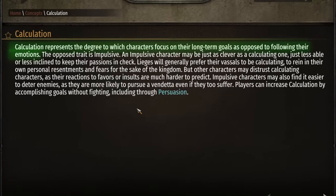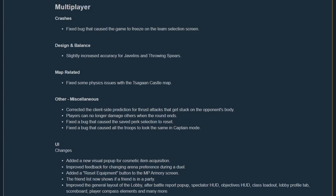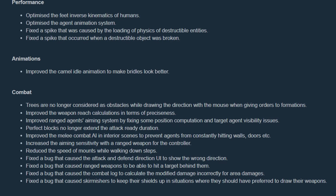Calculation, for example, represents the degree to which a character focuses on long-term goals or acts on their emotions. At the bottom, it states you can increase this trait by accomplishing goals without fighting, like through chat checks and completing missions. There are a few multiplayer changes, but it looks quite sparse, which makes sense given the recent patch that focused exclusively on multiplayer. In the other section, one of the most frustrating fixes: trees will no longer block your formations while clicking and dragging. Before, it would be almost impossible to thin out a large formation of troops if trees were around, but now it's fixed.